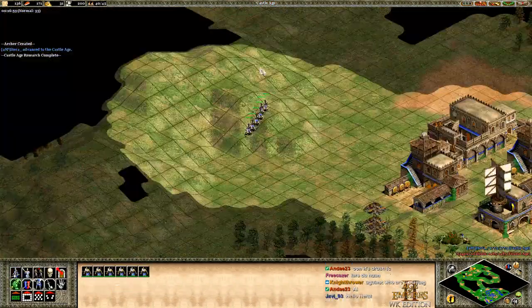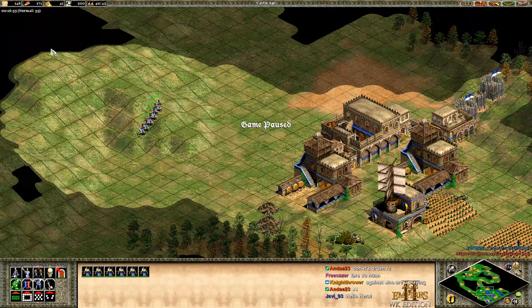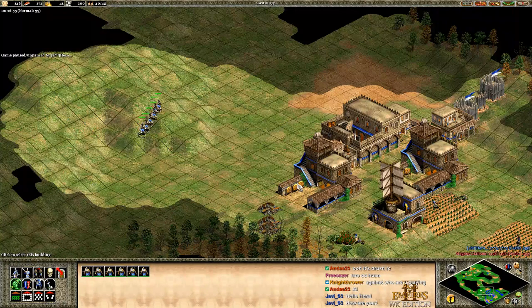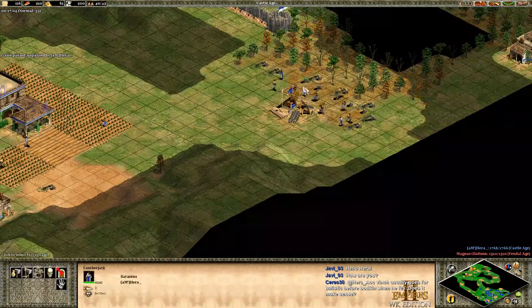I clicked up and hit castle age around 16:50 — that's not perfect, the perfect time is around 16:15 or so. I'm a bit delayed because I'm using a civ with no eco bonus and I'm fully walling, so it's understandable. Anything under 17:30 is fine. The idea now is either go for bow saw since I have the eco for it, or save up for bodkin arrow. Personally I prefer bodkin arrow to put pressure on my opponent right away, but going bow saw first is also fine for a more economic approach.